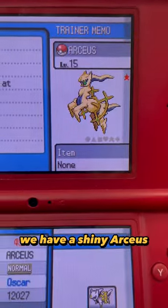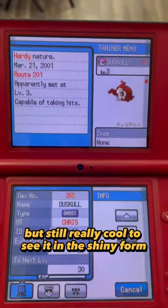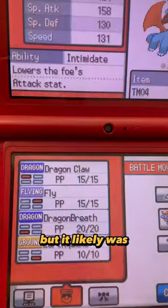As for legendaries, we have a shiny Arceus, which is likely hacked because it was met at level 15, but still really cool to see it in the shiny form. We also have a shiny Duskull — Duskull looks really good in red. I'm not sure if that one was hacked or not, but it likely was.